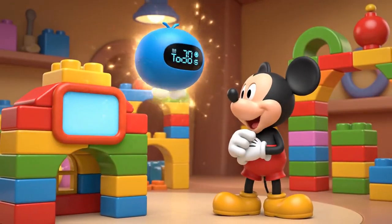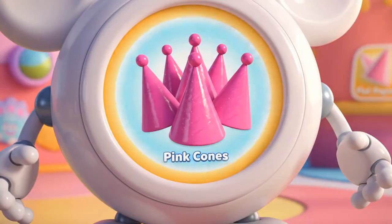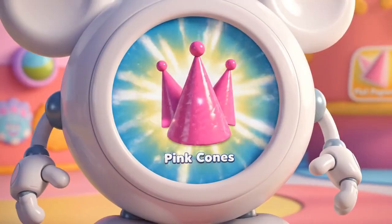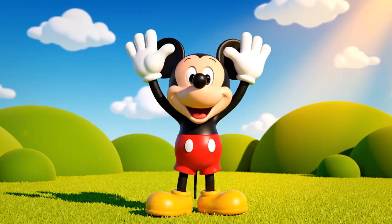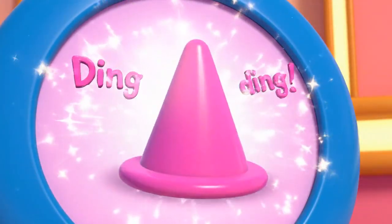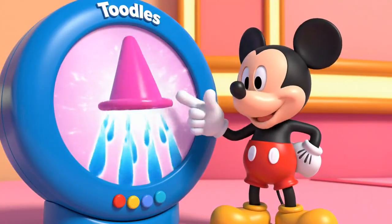Oh, Toodles! We need a roof shape! We have flat paper sheets and pink cones! Which shape is pointy like a party hat? If we use the flat paper, it might get soggy! We need the cone! Can you find the cone? You found it! The cone — it has a point on top so the rain slides down!